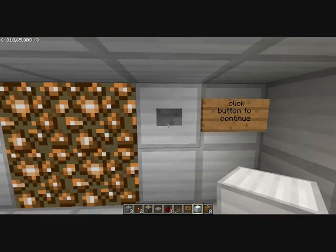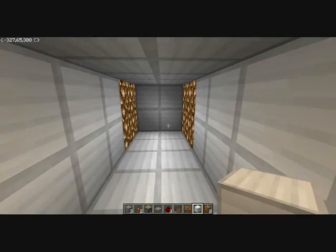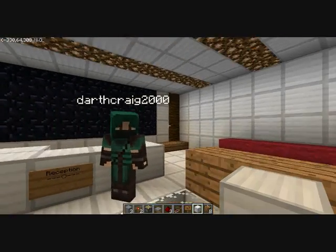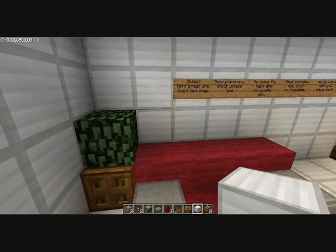You click the button to continue and that opens this door and closes the other one behind you, so both doors are now locked. That means no one can come behind you without knowing the code, because we reset the door. Now you're in the reception room — the rules are over here.